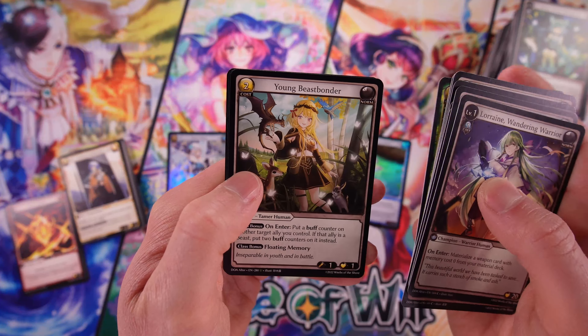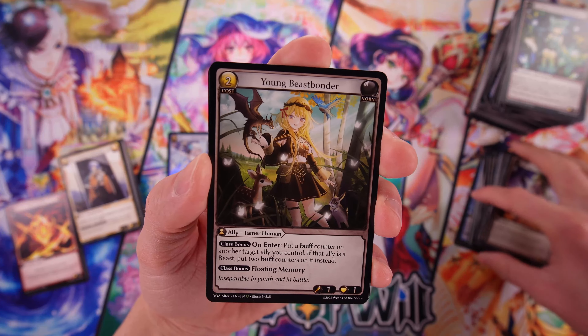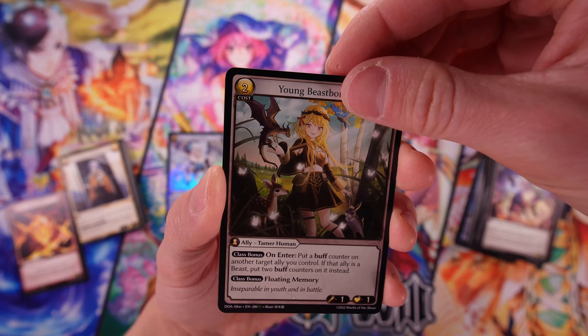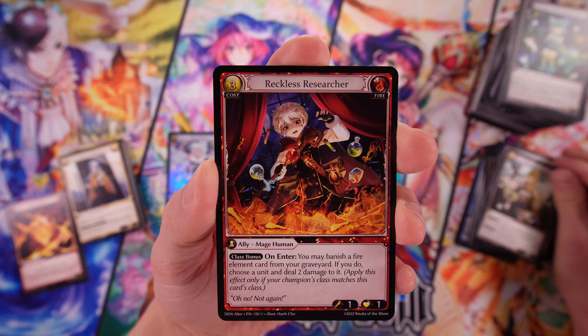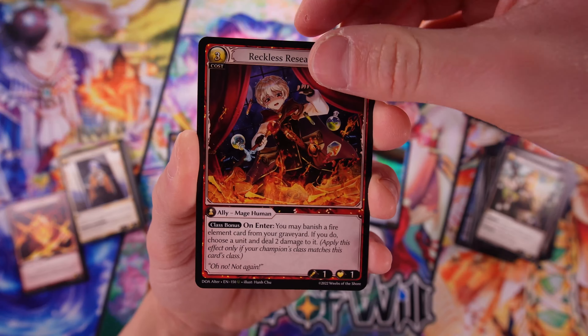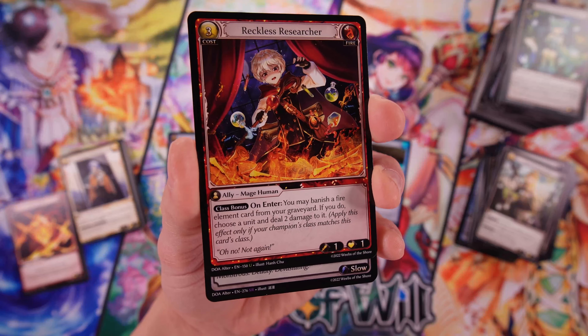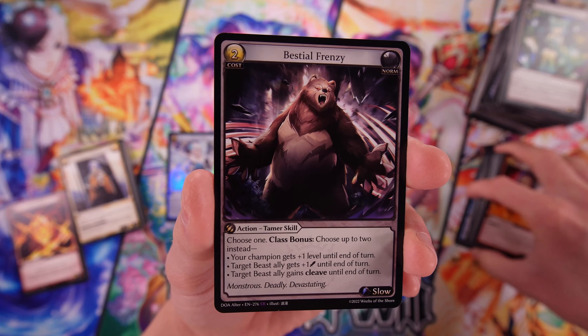There are a lot of commons compared — I feel like there should be like three uncommons versus all the commons, but hey, commons and uncommons are uncommon, so it makes sense. We've got Young Beast Bonder — that looks great, got all the animals there. Reckless Researcher. Let's see what our last hit is for this box. Super rare, but I do not believe this is a foil. Nope — Beast Deal Frenzy.